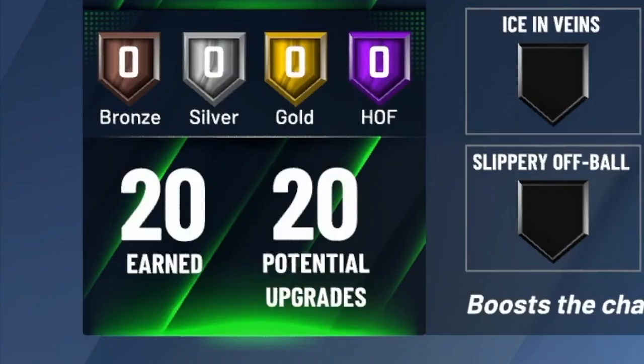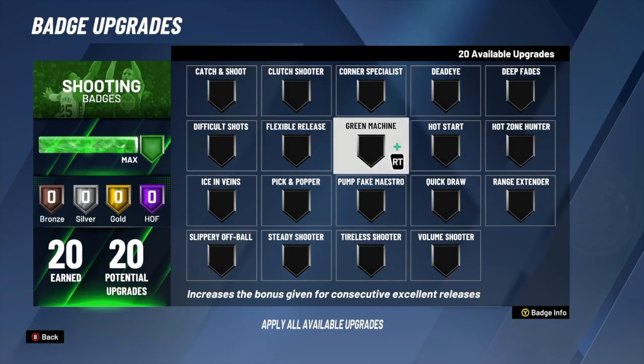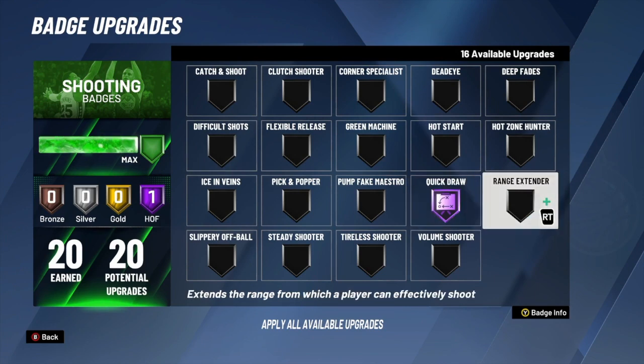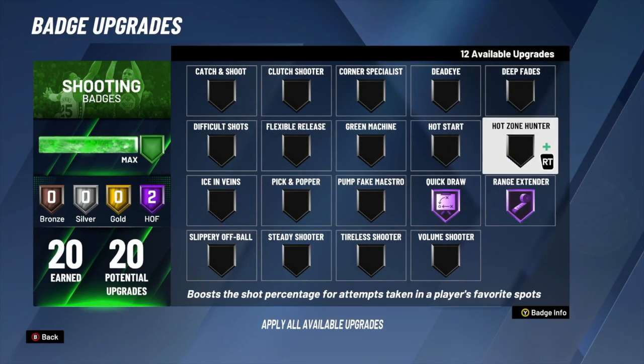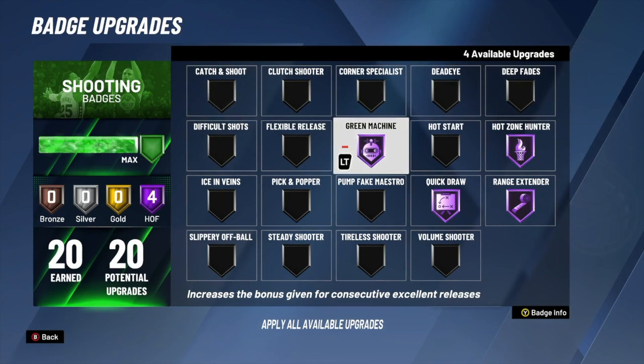As y'all can see, I get 20 shooting badges. This is my lineup every time I'm running twos, threes, or pro am. The most important badge is quick draw — obviously you gotta have a quick jump shot. You can either go hall of fame quick draw or gold quick draw, it's just your preference on how fast you like your jump shot. My next most important shooting badge is range extender — you need that on hall of fame, that's a must. Then hot zone hunter: if you have all your hot spots it's one of the best badges in the game, but if you have cold spots don't use it. If you're a good shooter you will have hot spots, so throw it on.